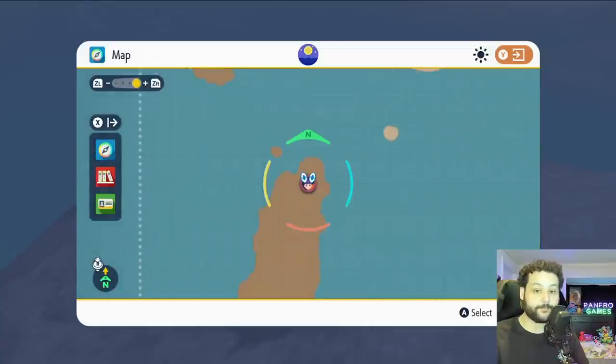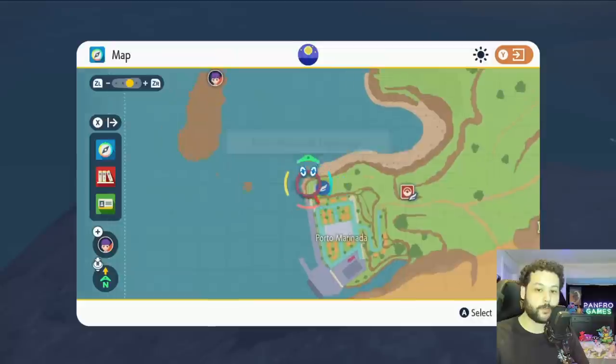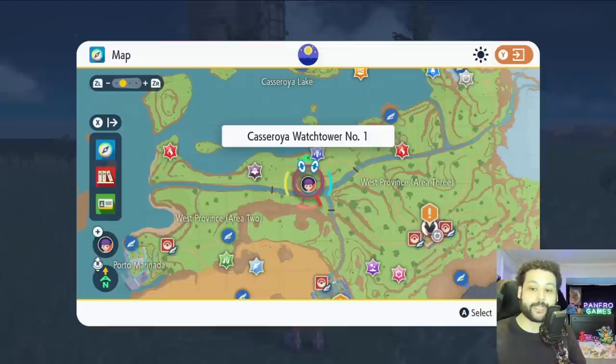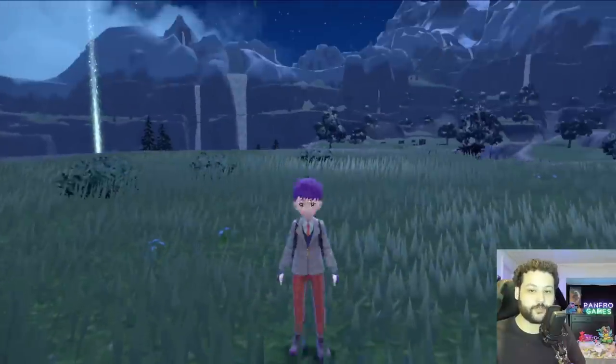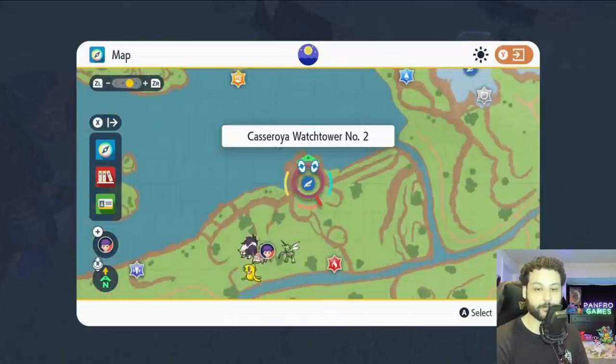In the West Paldean Sea, you can find a chest at the very tip of an island. Just swim over from the port and you'll be able to get another chest on that island. Our next Gimme Ghoul chest can be found at Watchtower Number 1 just south of the lake — there are actually a bunch of chests you can get in this area.